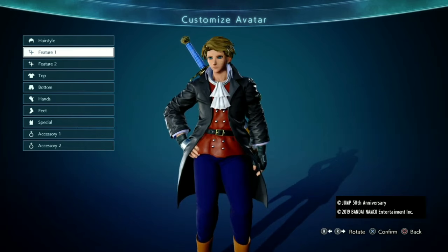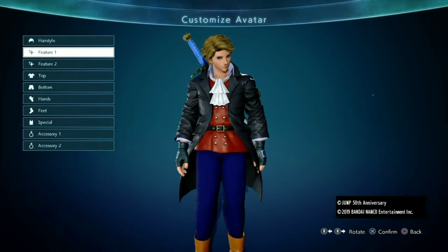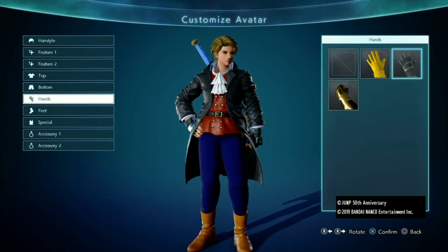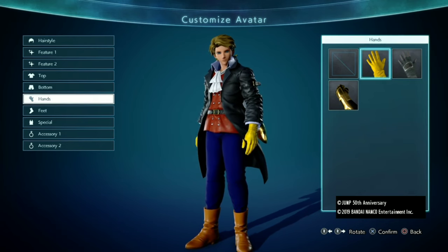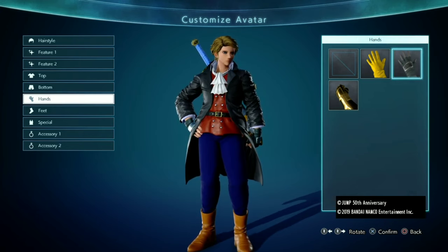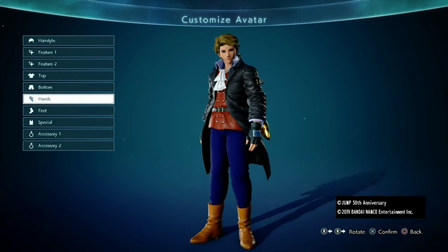And once you combine all the outfits together, you should get this — which I think looks pretty sick. Between the two glove options, you could choose the yellow ones or the black ones. I prefer the black gloves on Isaac, since the yellow ones are literally the only gloves closest to his orange ones, but they make him look ugly. So I just prefer the black gloves since they match the outfit more. But apart from that, this is Isaac.